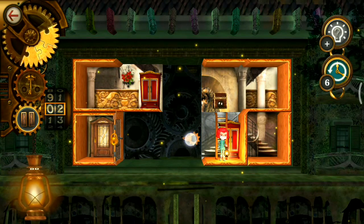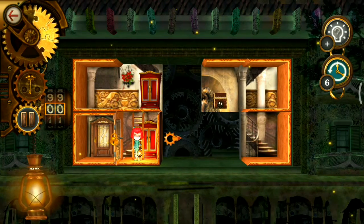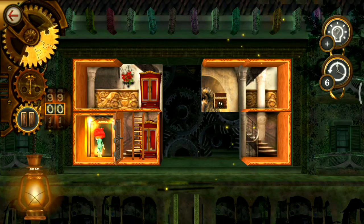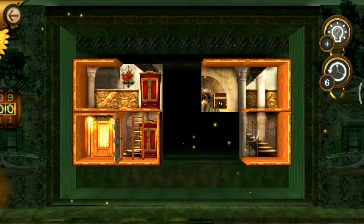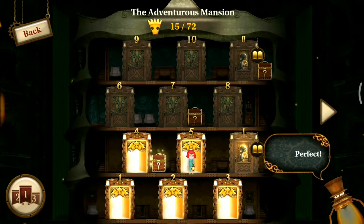Now I can get that key. I am left with two steps, taking those two steps, and as I have that golden key I can go out of this room. Thank you, bye bye!